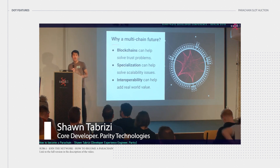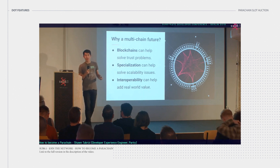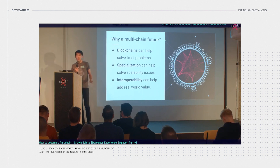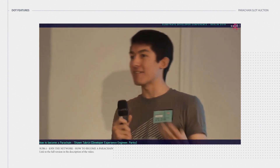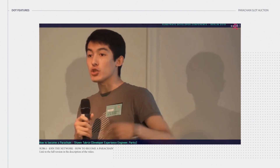If you can specialize the blockchain and configure it to be doing its one task the best it can, you can actually gain performance and as a result gain scalability. And if you have all these specialized blockchains, ultimately interoperability is what adds the real-world value. These individual pieces of logic don't really add value on their own, but when they can talk to each other, communicate and actually use each other, that's where the real-world value comes from.